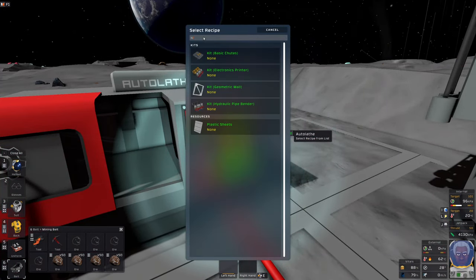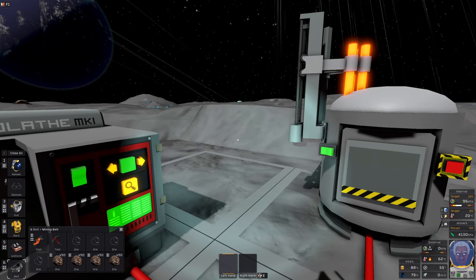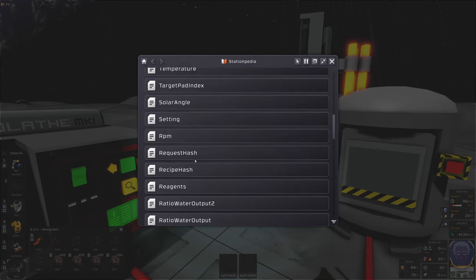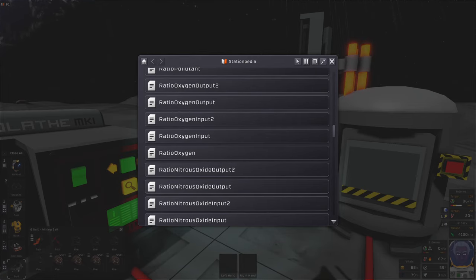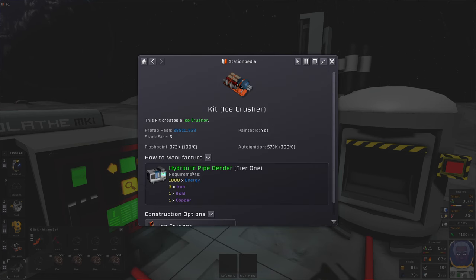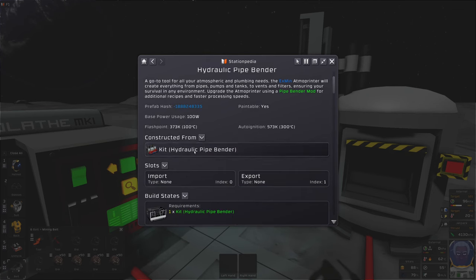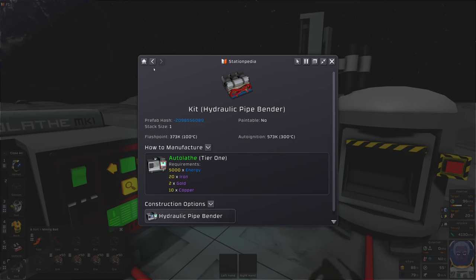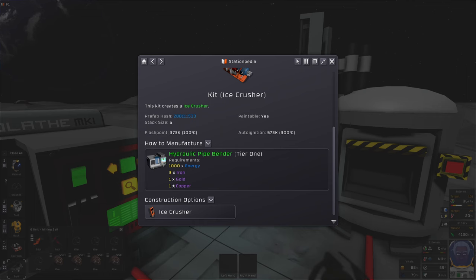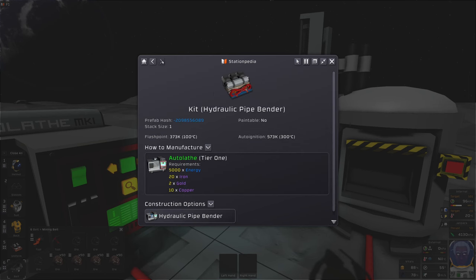Before I do that, I need to look at the ice crusher — which isn't available here. I should have checked the Wikipedia, which is under F1. Looking for the ice crusher, it's made in the pipe bender — so I need to make a pipe bender. The pipe bender is made by the auto lathe, luckily. It needs three iron, one gold, one copper.